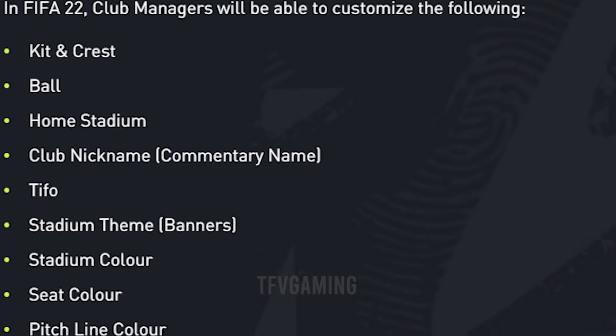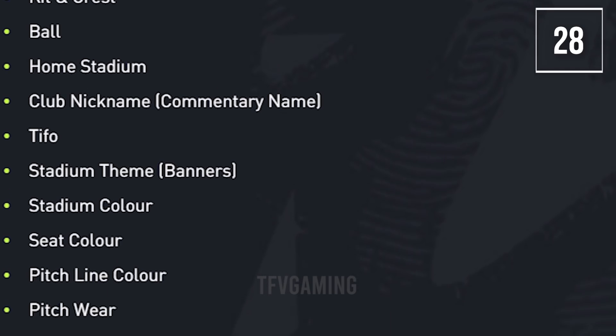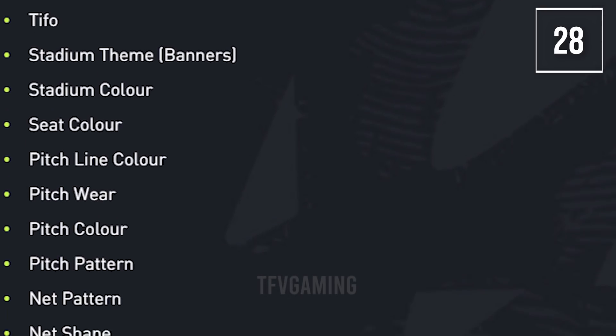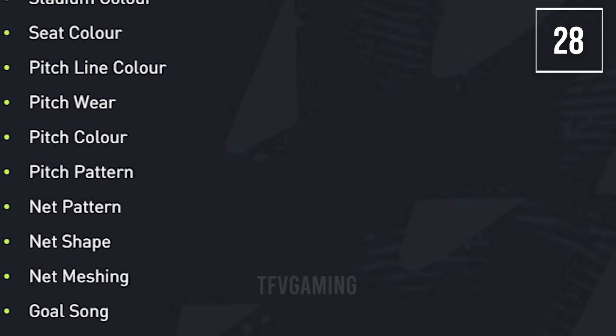The pro club customization options have also changed. You can customize: kit and crest, ball, home stadium, club nickname, TIFOs, stadium name, stadium color, seat color, pitch line color, pitch wear, pitch color, pitch pattern, net pattern, net meshing, goal song and crowd chants. There are lots of customizations available this year.